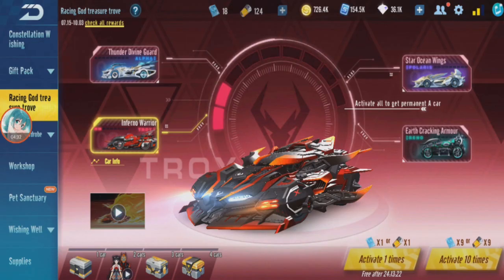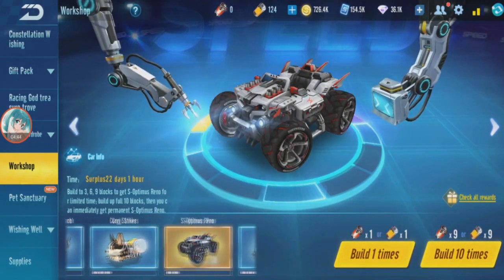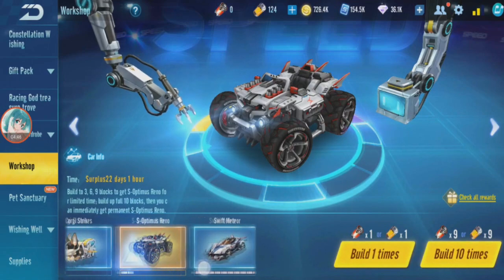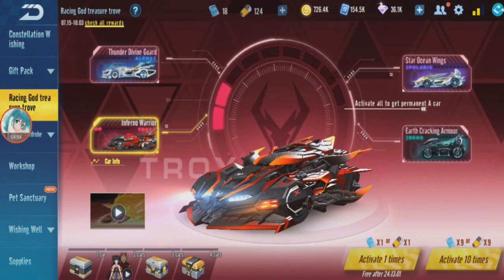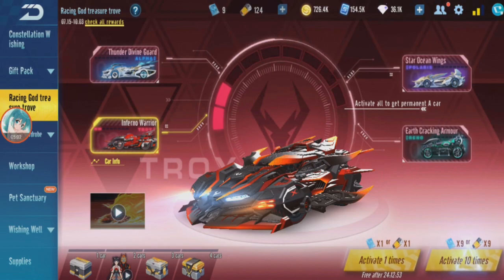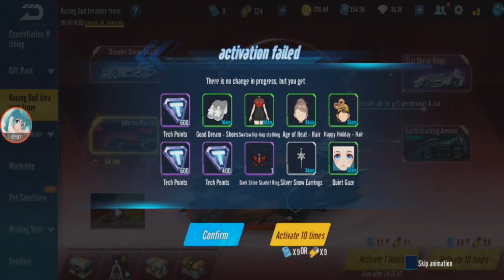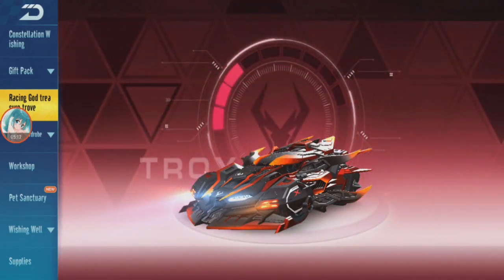Next I want to get Inferno Warrior. There's nothing else I want with orange battery — I can skip all the workshop cars. Inferno Warrior is what I want, and this is free — clicking from free — so I haven't spent anything yet.